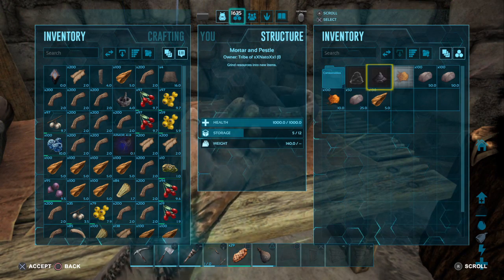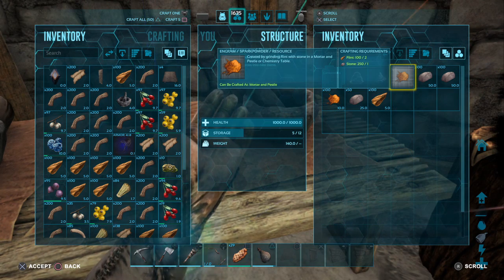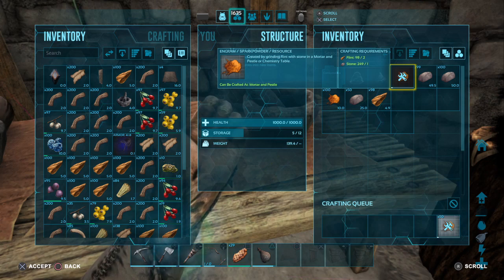Today I'm gonna be showing you guys how to craft some gunpowder. First off you're gonna need some spark powder, and in order to make that you're gonna need stone and flint.